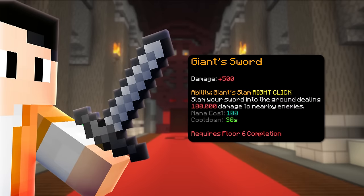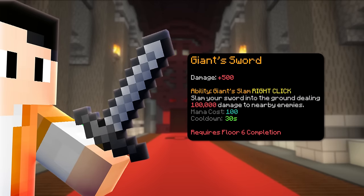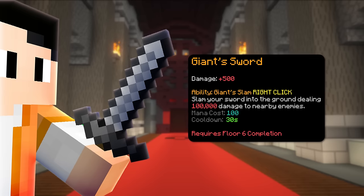The next weapon is Giant Sword which has a Floor 6 completion requirement. This weapon deals a lot of damage but I personally just don't recommend it as it costs a lot of money. If you want to use this, combo it with the One For All Enchant to deal good single hit damage.